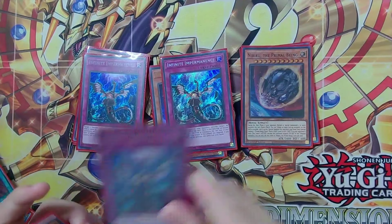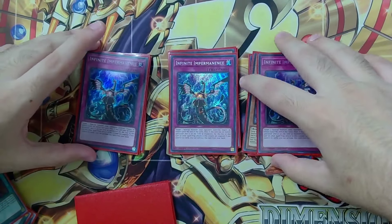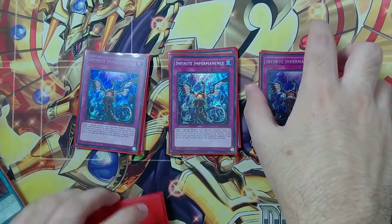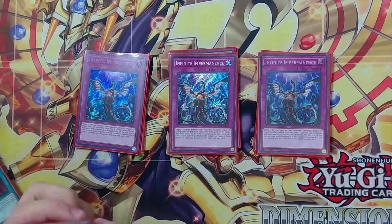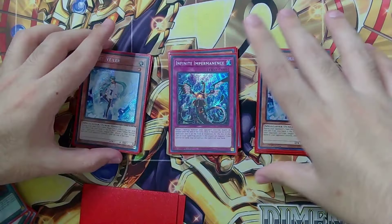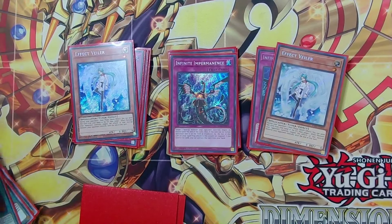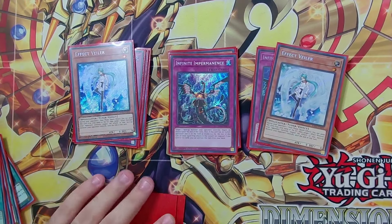We have Triple Imperm — it's always good, no explanation needed. We also have Effect Glitter, which does the same thing as Imperm but can be called by the Grave. We're also playing this as a Cross Destinator target, so it's very nice.